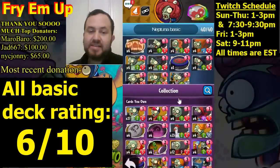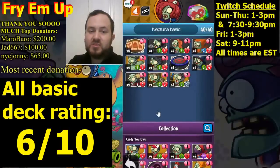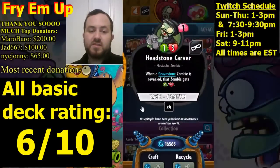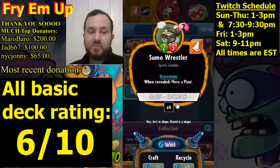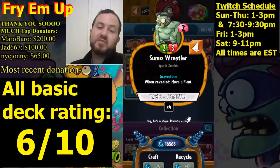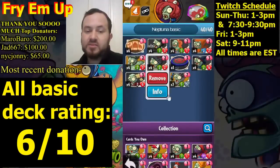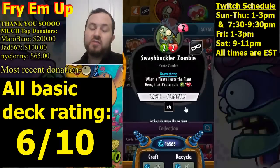Here's Neptuna — a sneaky hero, so we're definitely making a gravestone deck. Neptuna gravestone is typically one of the best gravestone decks in the game, but we're a little limited using only basic cards. Turn one you're trying to play Headstone Carver — a one-three, and whenever you play another gravestone, that zombie gets plus one, plus one. Turn two you want Sumo Wrestler — two-three, buffed by Headstone Carver becomes a three-four, one of the best stats for a two-drop gravestone. Also running four copies of Swashbuckler — another great two-drop gravestone.